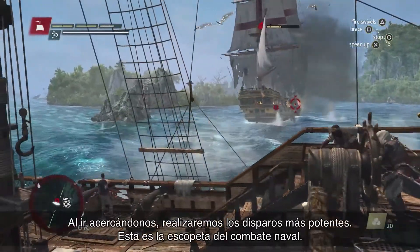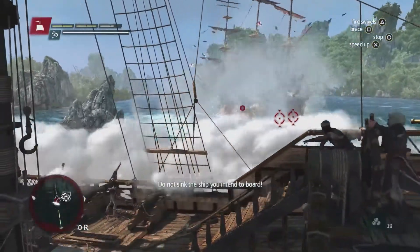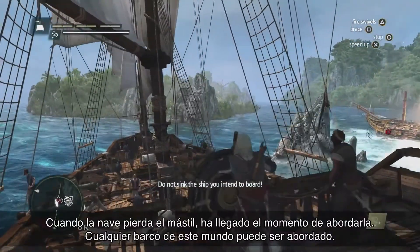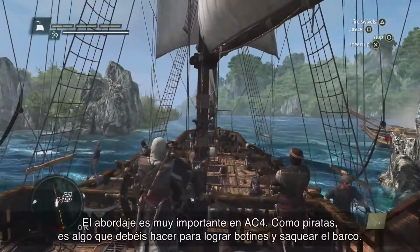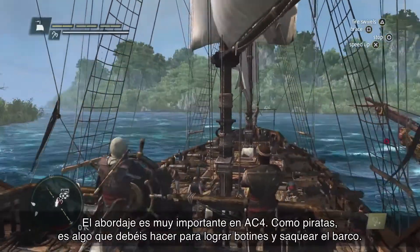As we get in close, we're going to unleash the heavy shot — this is the shotgun of naval combat. When a ship is demasted, it's the cue that the ship is now boardable. Virtually every ship in this game world is boardable. Boarding is very important in AC4 — as a pirate, this is something you need to do to gain cargo and plunder the ship.